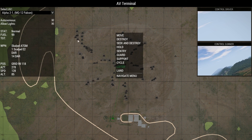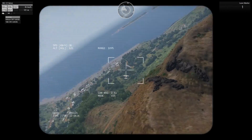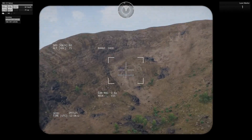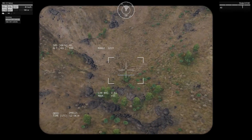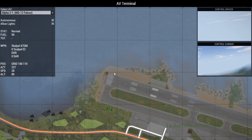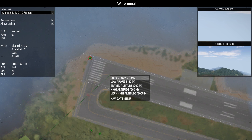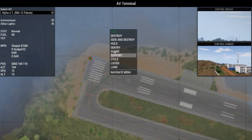The loiter function is especially useful for winged UAVs that can't hover — they'll circle around a location. You can also control the gunner while it's loitering to get pretty good targeting. When you want to bring it in, give it a land command, keep the altitude nice and low, and it will come in to land.